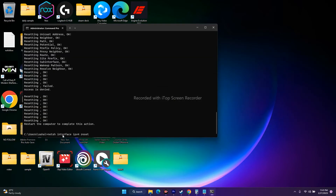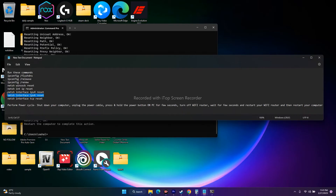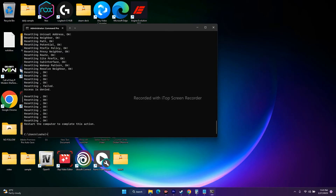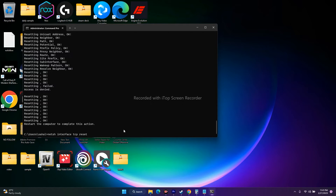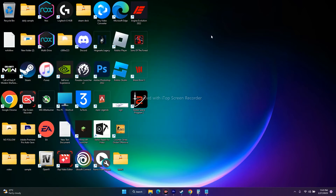Continue pasting each command one by one and pressing Enter. Once all commands are done, close the Command Prompt and go back to the game and try to play.